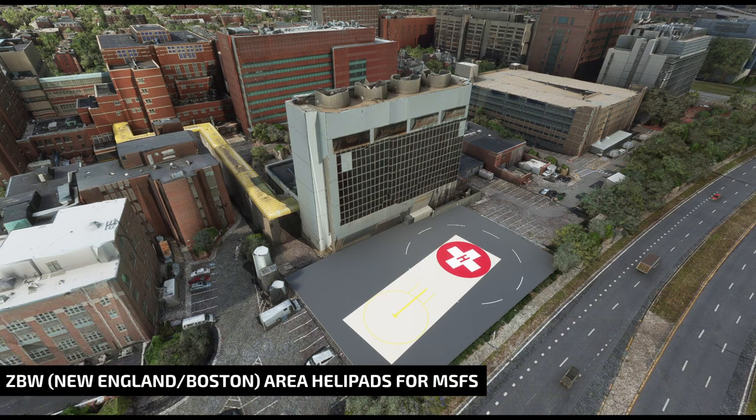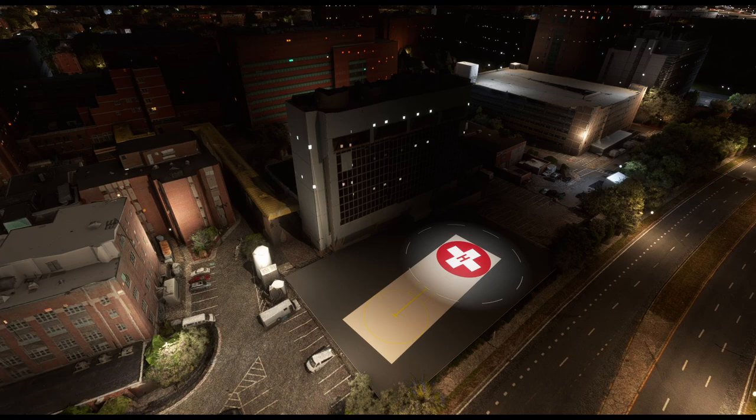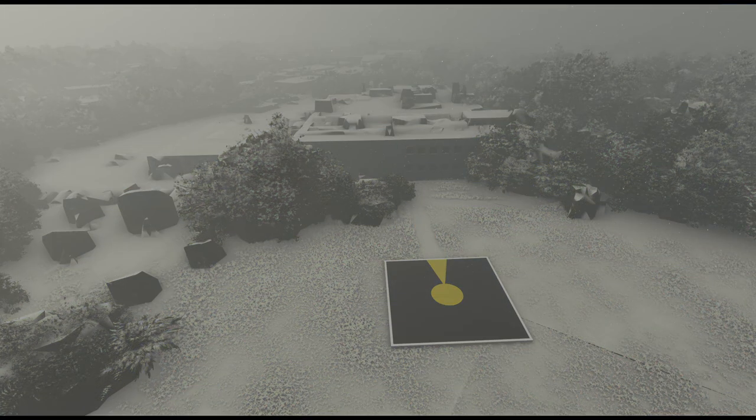Does it have helipads? You probably saw that a few times on our website, our social media, or even our t-shirt. That is a question a lot of us make when checking out new scenery. In this case, yes. In fact, helipads are the goal in the ZBW New England Boston Area helipad scenery from Microsoft Flight Simulator.